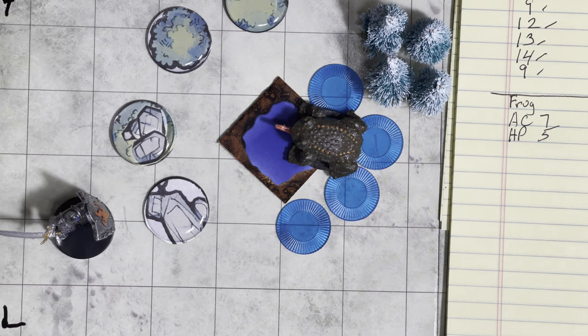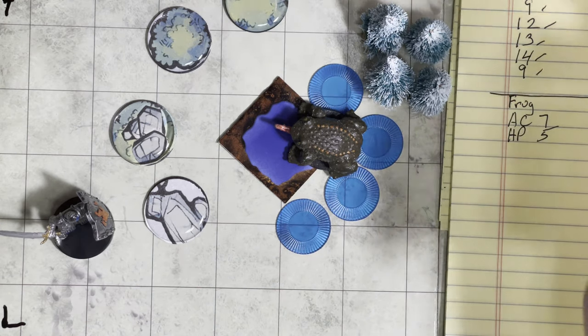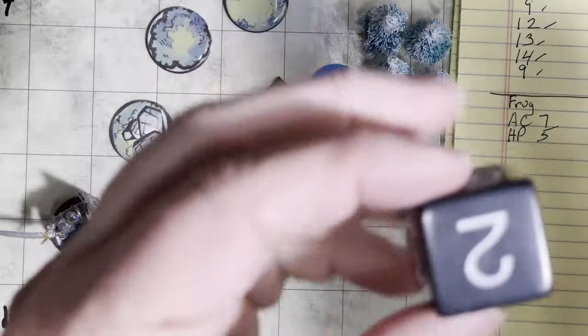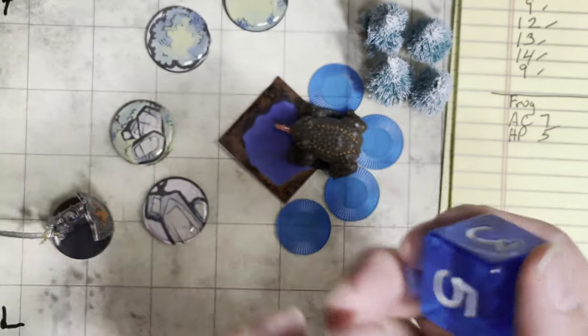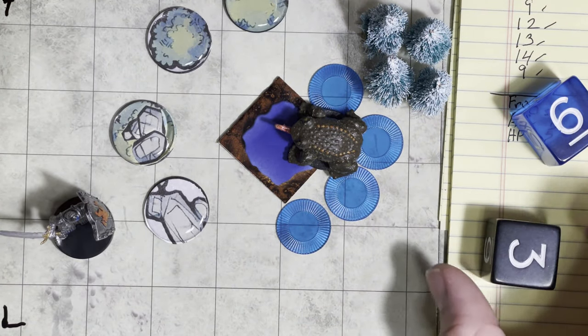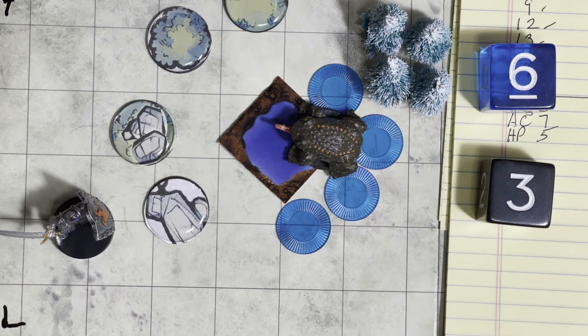Let's just roll surprise real quick here. I'm going to roll 2d6 — the black one will be for Mountain, the blue one for our friend the frog. Mountain got a 3 and the frog got a 6. So if we check the surprise table real quick, there's the surprise section.